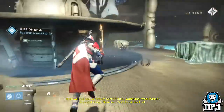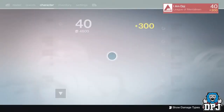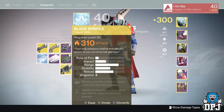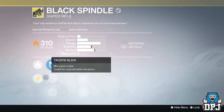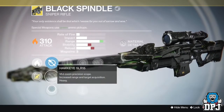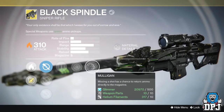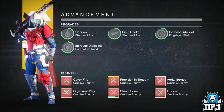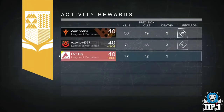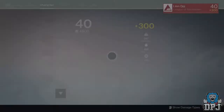If someone has tried this on the standard Lost to Light mission on the moon and it works that way without having to do it as a daily, let us know down below in the comment section. Try it out, set the light level to 240 so it's hard and see if it works. If it does, let us know so we won't have to wait until this mission comes back as a daily story to get the exotic Black Spindle sniper rifle. Drop a like, subscribe for daily Destiny, let me know below if you get this weapon - peace out until next time.